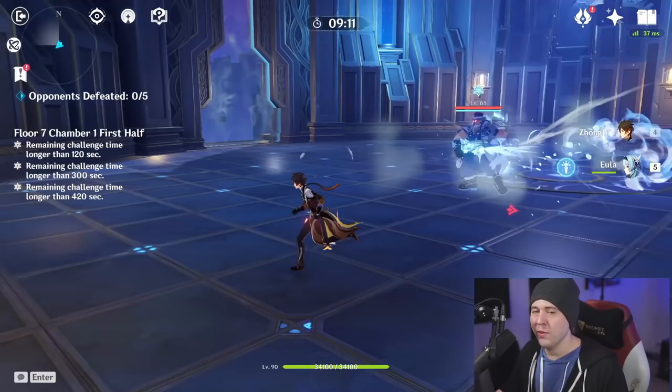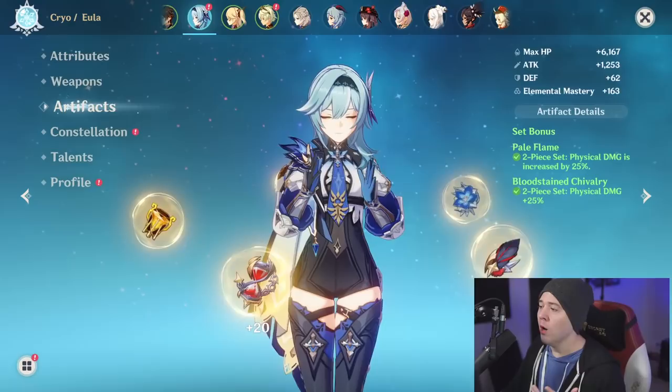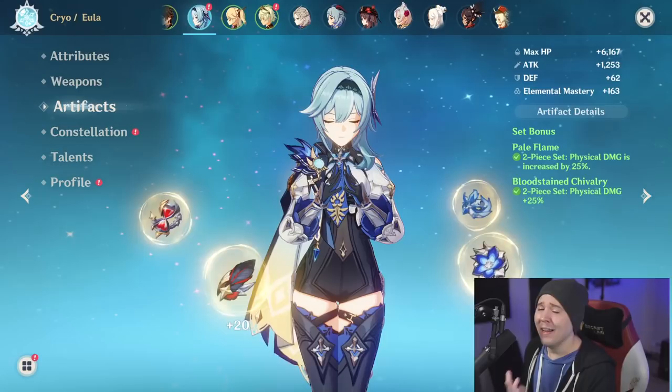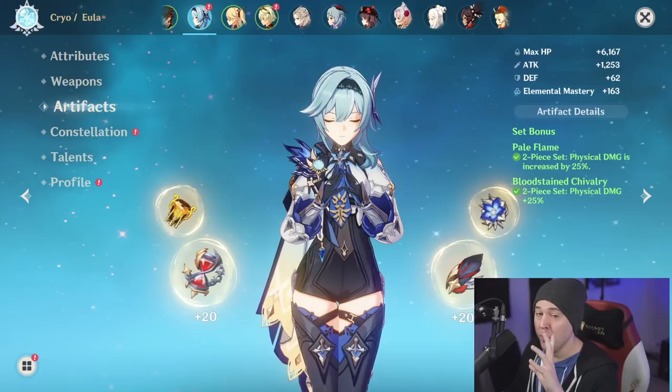Now let's get into artifacts, main stats, substats, and weapons. There are two artifact sets you can run: the double two-piece Pale Flame and Bloodstained Chivalry, which gives you 50% physical damage bonus 100% of the time. This is the set you want if you don't want to worry about maintaining stacks — useful if you're on mobile, lagging, or not comfortable tracking the stack mechanic.